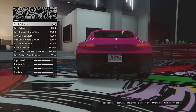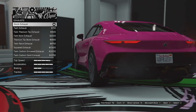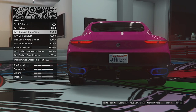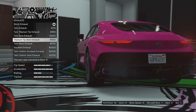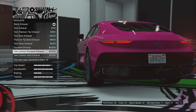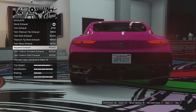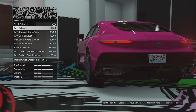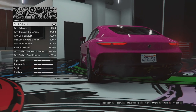Exhaust options — we can't really see the exhaust because the rear bumper is black, but I'll zoom in so you can see. We've got the stock exhaust, twin exhaust, a titanium tip version, twin bore exhaust, titanium bore exhaust, twin race exhaust with carbon tips, square exhaust, twin carbon encased exhaust, and the twin carbon gold exhaust. I think we'll leave the stock actually.